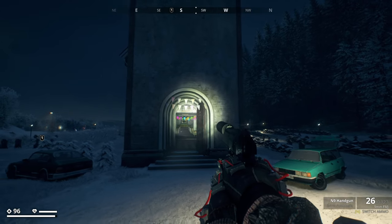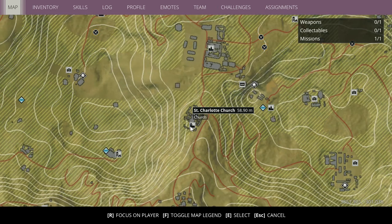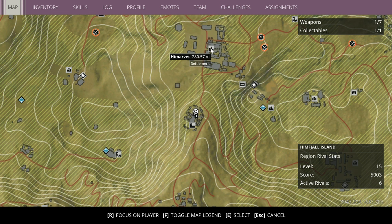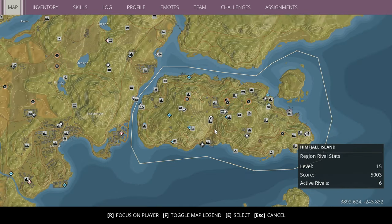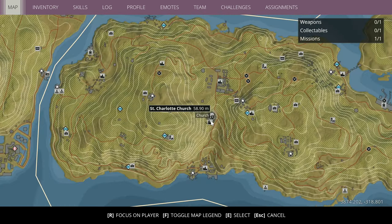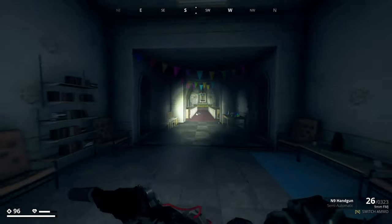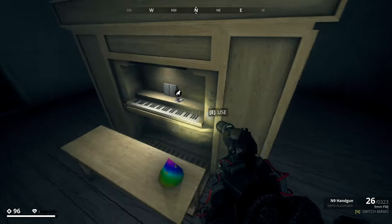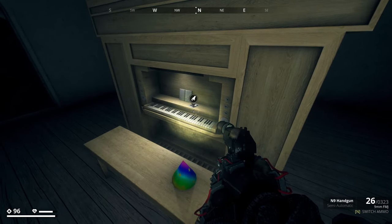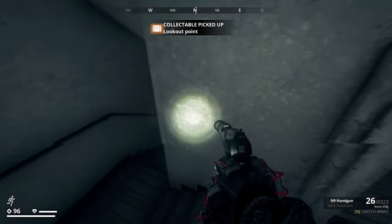Alrighty guys, picture number 16 is located at this church — the St. Charlotte church. It's just down the road from the Himovit settlement, which is the largest settlement. There's an emergency shelter safe house nearby. It's kind of like in the middle of the map. You just want to come straight through the front door, up the stairs — doesn't matter which one — and it's just sat on top of the piano.